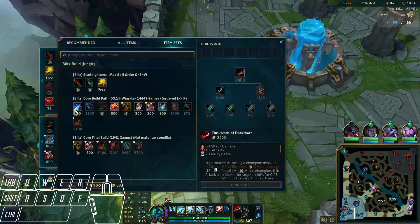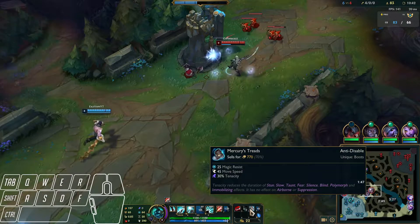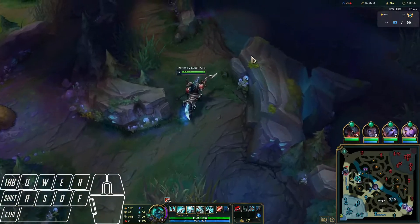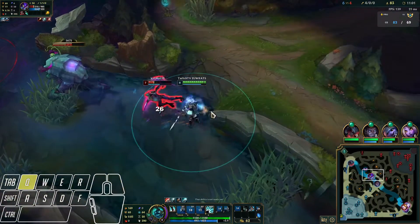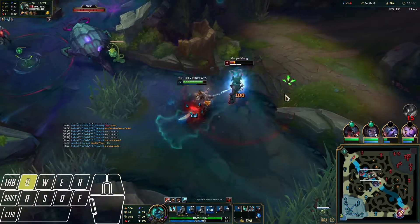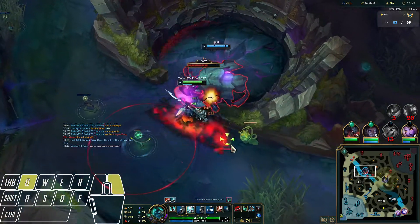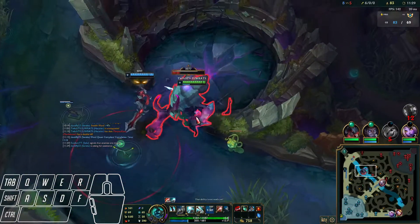Mercury Treads give us tenacity and magic resistance, which is super good. We know a Scuttle spawned topside so we can easily go for that. There's Kha'Zix — our best friend — we can just one-shot him. We dodge his abilities. Go invisible whenever we kill someone or get an assist — with Dustblade we are like Kha'Zix. We get a kill or assist and go invisible, so they can't see us and we can easily reach the backline.